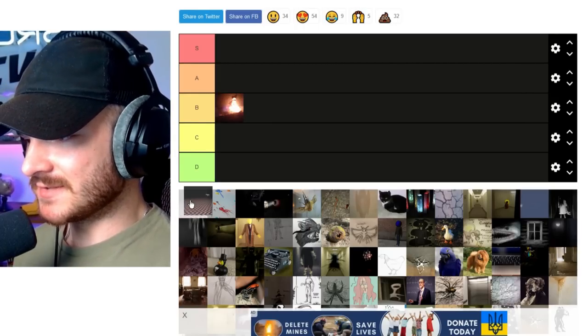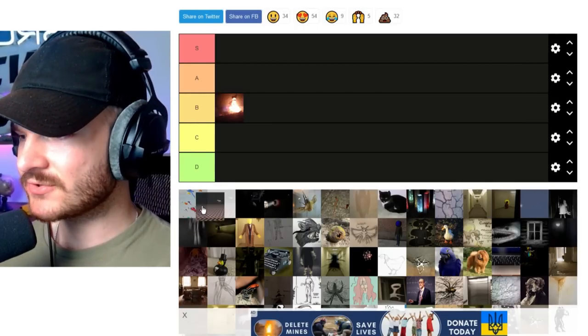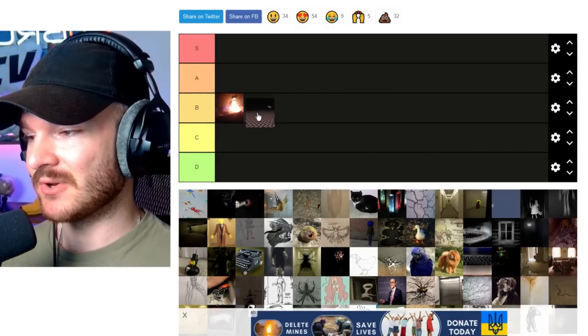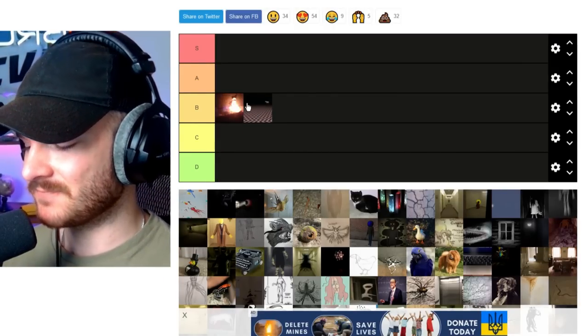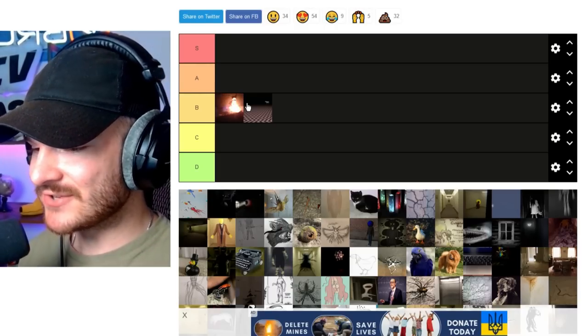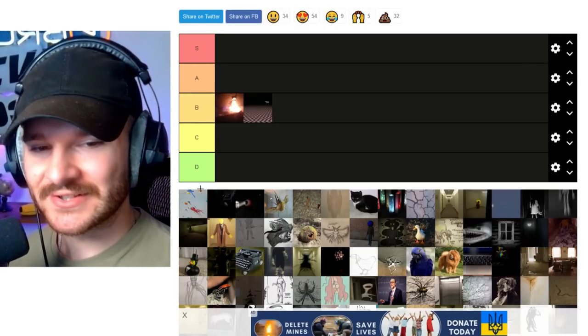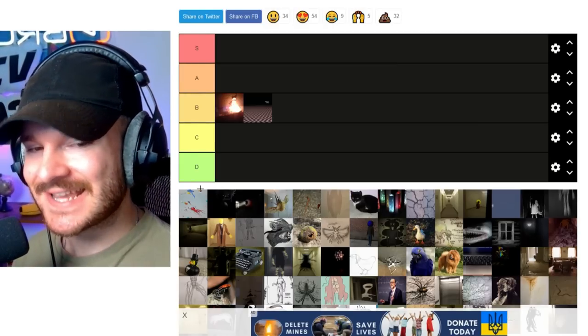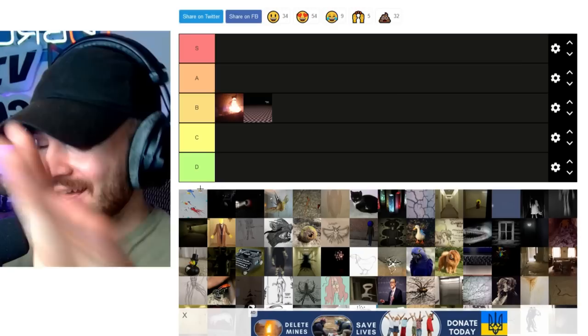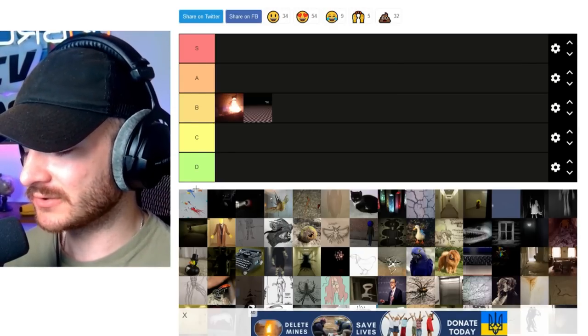Now this next one is the horse — I think it's the Immovable Horse, the one that has the force field around it. I also really like this one, but not more than a B. I do like it because it's kind of goofy, and I have a strange appreciation for goofy, silly things in the Backrooms lore. I feel like the dumb things kind of add to it — they add that otherworldliness.